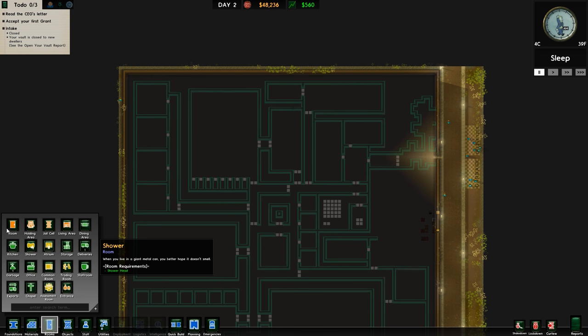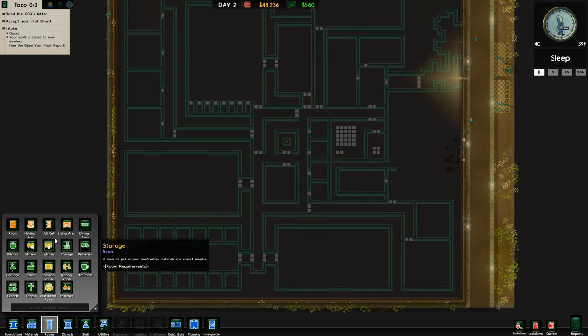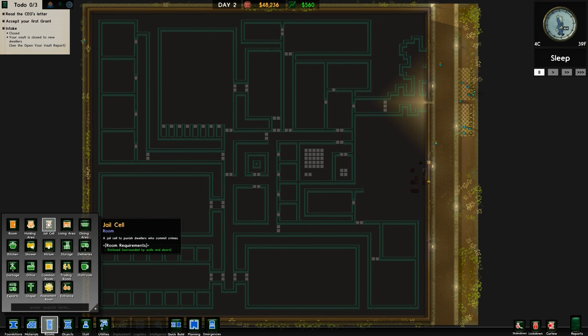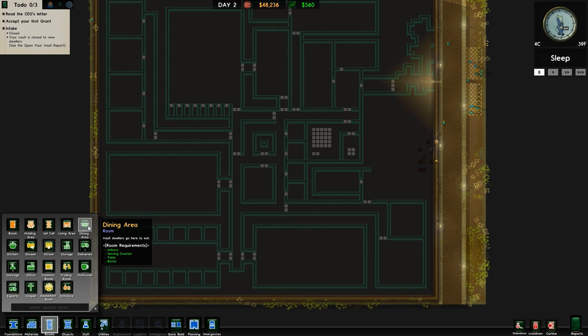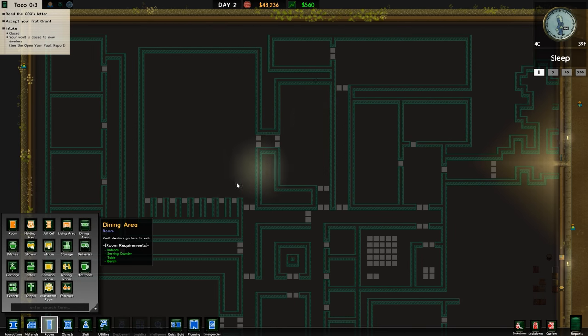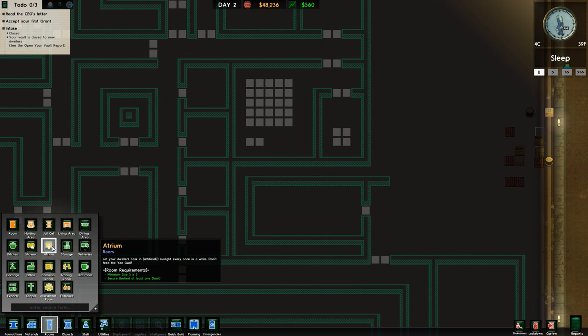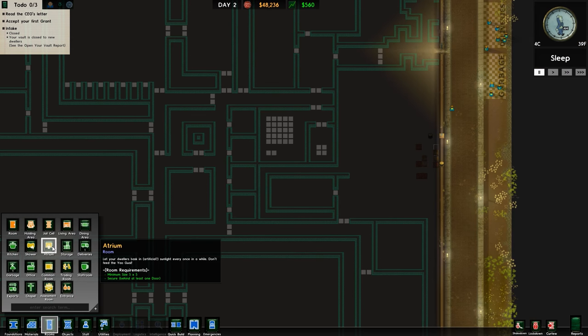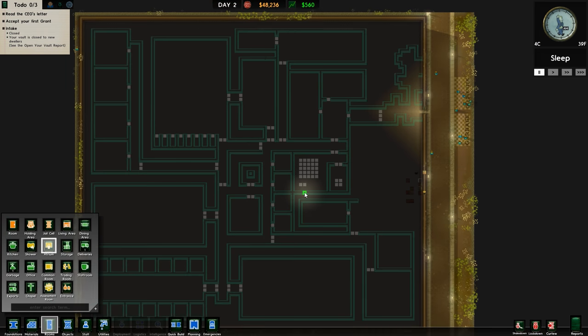Let's just have a quick rundown of rooms. Room is a minimum of two by three with a bed and toilet. Holding cell - we haven't got that. Jail cell for dwellers who commit crimes - we haven't got that. Living area which houses as many vault dwellers as you can - that's essentially a dormitory. Dining area - yes we have that. Kitchen - yes. Shower - yes. Atrium, minimum size five by five, a room that dwellers bask in artificial light - that's essentially a yard. We haven't got that yet, which we will put in at some point. Storage - yes.